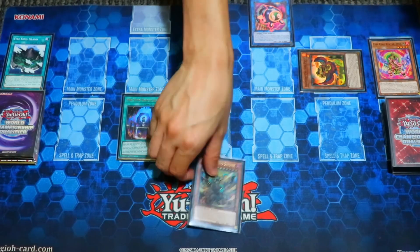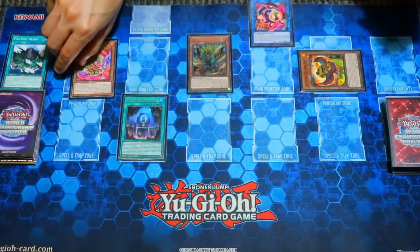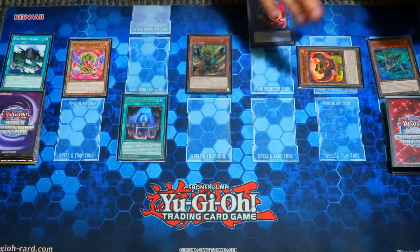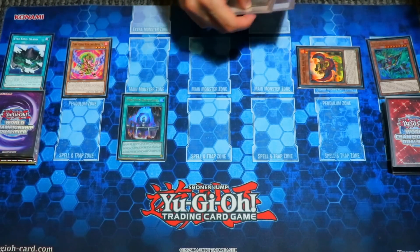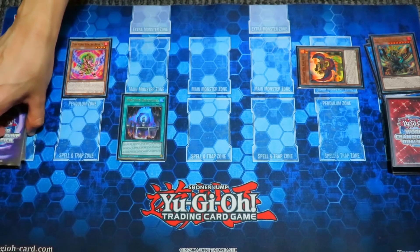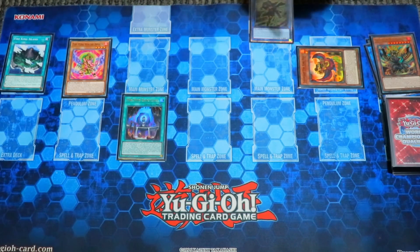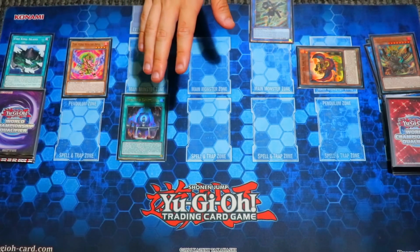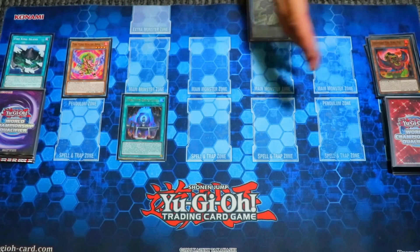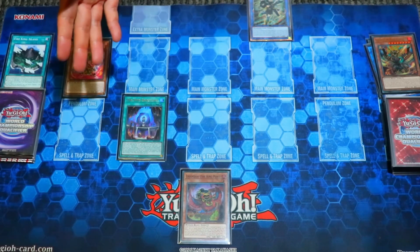Yes, we are playing this — it's not very budget. You can play the Nadir Servant package; there are other resources you can look up online. But this is the most competitive version of the deck. Hopefully they reprint this card soon. We played Snake Eye and Diabelstar. A difference from the last list: we're playing both Snake Eye monsters — the big one and Snake Eye Ash. This package makes the deck's endboards a lot stronger, a lot more oppressive, and a lot chunkier and juicier, which is what you want when you play this deck.